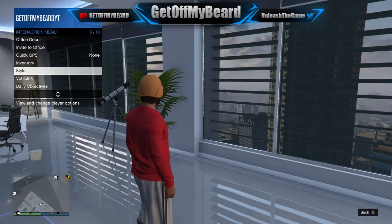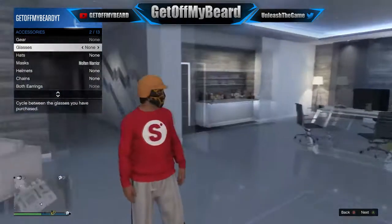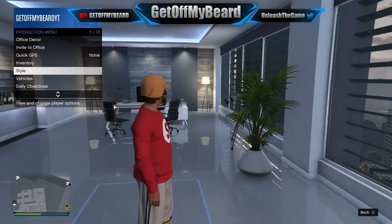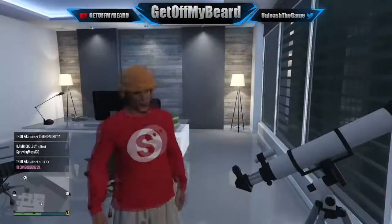What you guys want to do is make sure you have on the outfit that you want to put the glasses on, and then simply run towards the telescope, double-tapping the D-pad to the right.